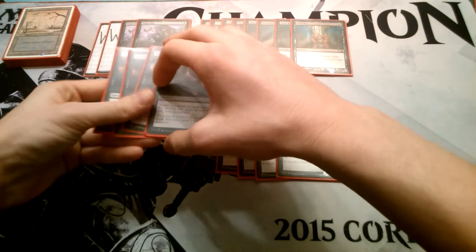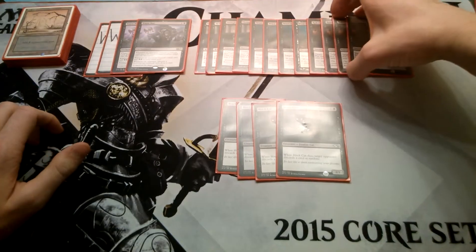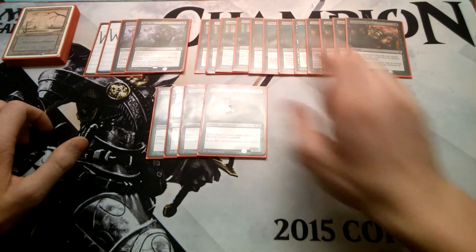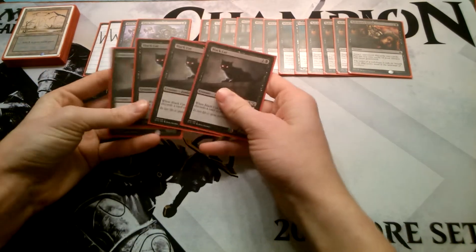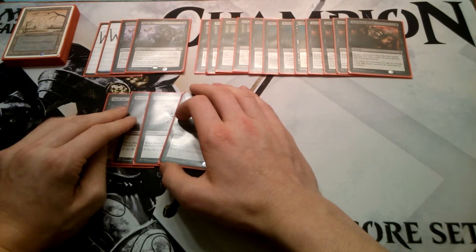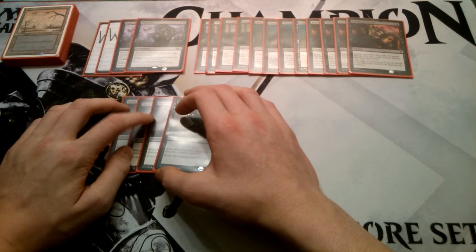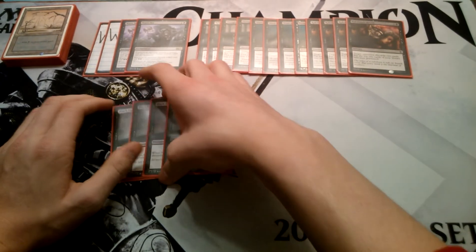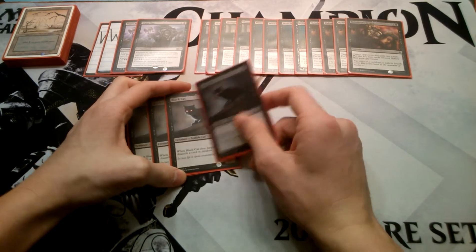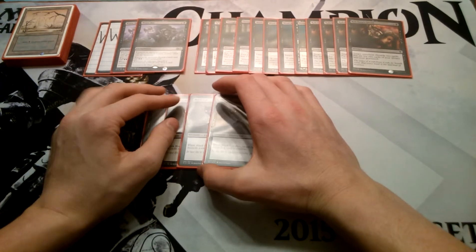Some people do not like Rakshasa's Secret, but it actually helps with our Delve, as we have 4 Murderous Cut in the mainboard — so having 2 cards in your graveyard is very relevant. And lastly, Black Cat. A lot of people think Black Cat is bad, but I personally like it because it's a body that people don't like to swing into and don't like to block. Typically it's just a blocker, but the key is it makes your opponent discard a card at random — and that's why it's good.